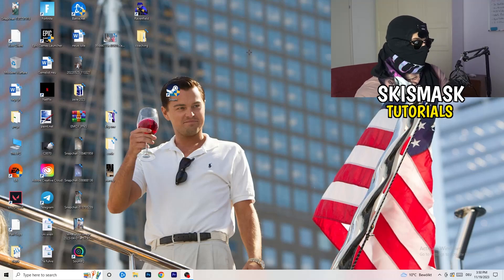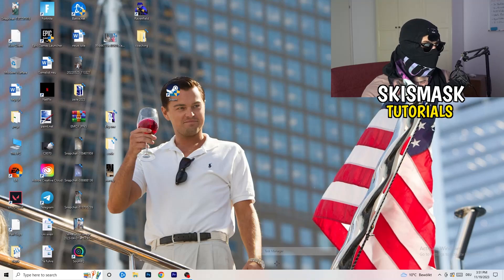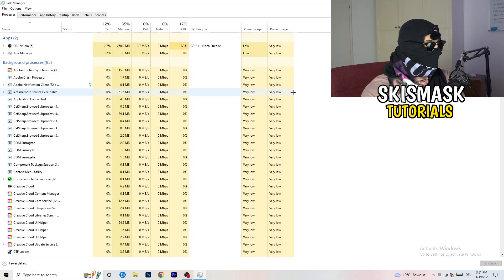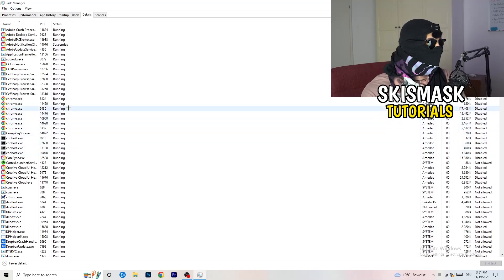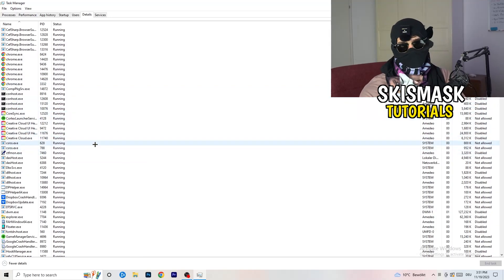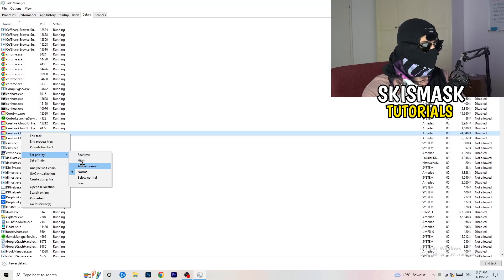Next, navigate to the taskbar at the bottom of your screen, right-click it, and click Task Manager. Once it opens, go to the details tab in the top left corner and search for your game or especially your launcher. Right-click it, go to set priority, and select either above normal or high — check which one works better for your PC. Then try starting your game afterwards.